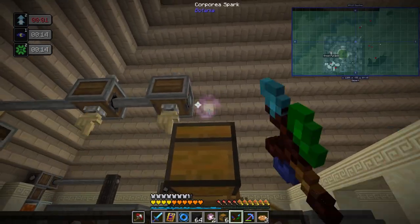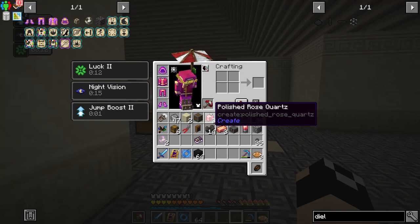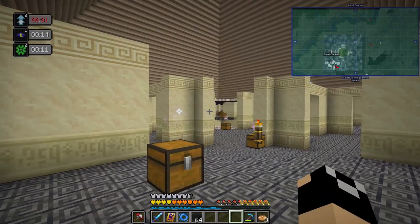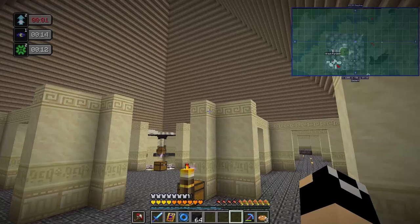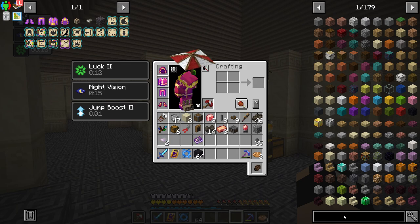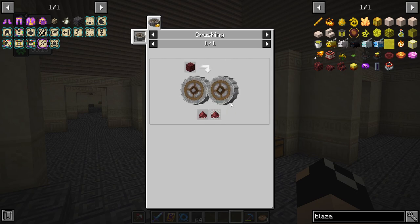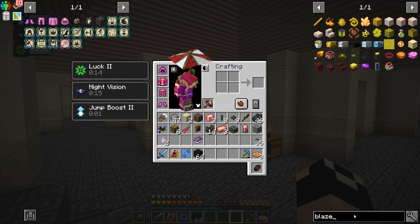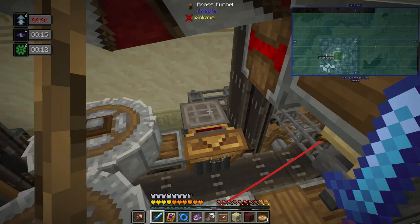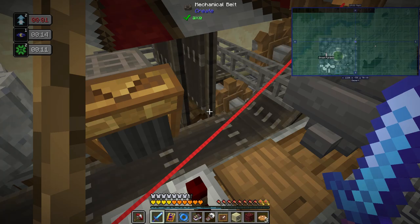Now we have a long line of Corporea sparks that connect all the way over. The eggs and sugar I'll feed in manually for now — long term we'll automate those, my chickens are far away. We'll produce sugar from running honeycombs. The blaze cake also requires cinder flower, which requires netherrack, so we're getting our very first Corporea funnel.